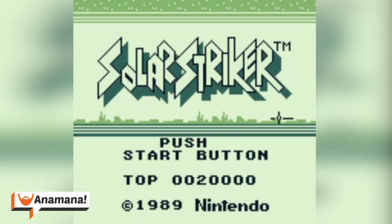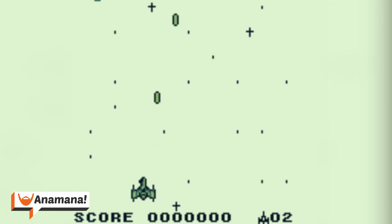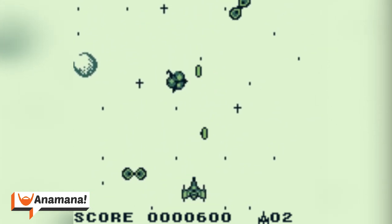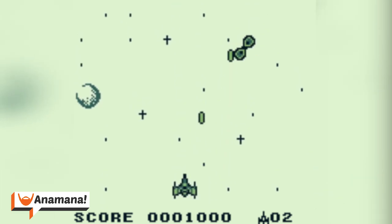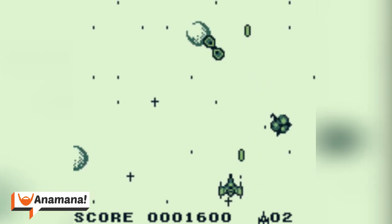Solar Striker was released around January of 1990. It was actually developed by Nintendo, their R&D1 team, but it was also done with a company called Minacuchi Engineering who handled the development of the Mega Man games on the Game Boy as well as Mega Man: The Wily Wars on the Genesis, or the Mega Drive if you remember that one.